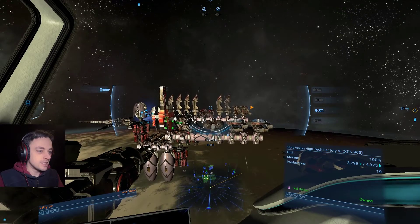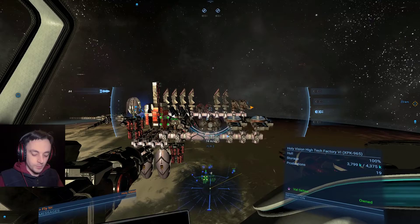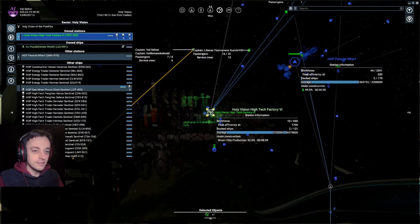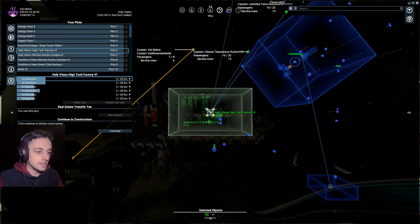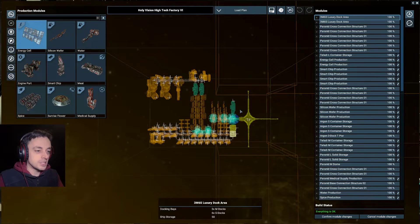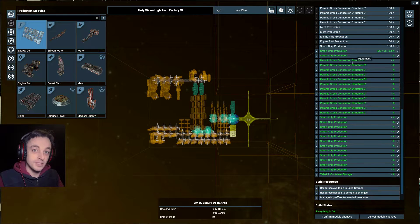Anyway, as you can see I have been building on this station aplenty, so let's look at the plan and see how it's going. I can just press continue. There we go — this is the plan. You can see there is a lot being built on this station now, and a lot still being built. A lot of smart chip things — 1, 2, 3, 4, 5, 6, 7, 8, 9, 10, 11, 12 extra smart chip things.